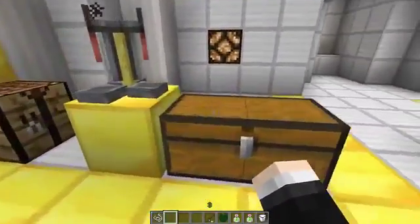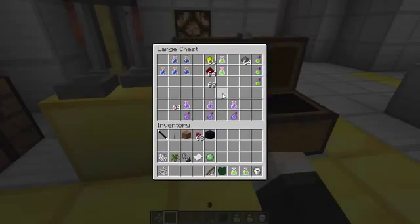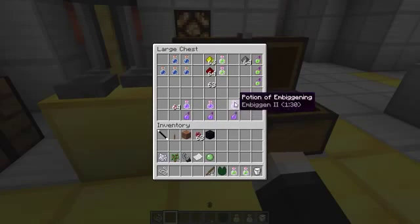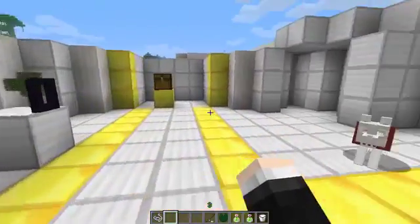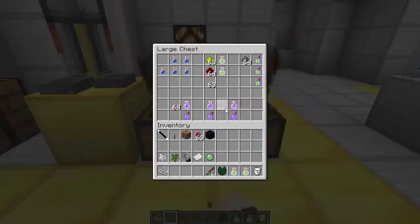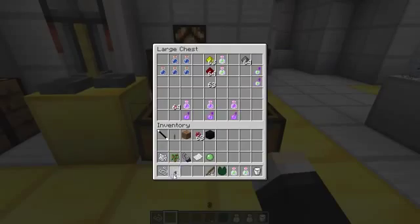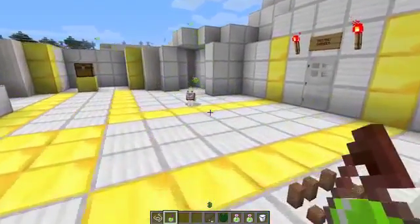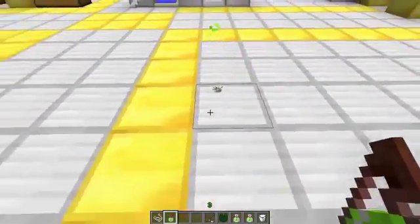Now getting on to mobs, we're actually going to go back to normal size and look at the Embiggening Potion and some mobs and effects you can have. You can use everything we talked about before in the brewing process but with red mushrooms to make Potions of Embiggening for 3 and 8 minutes, and Embiggening 2 as well. We've got the 3 and 8 minute versions and also Splash Potions in the same increments.